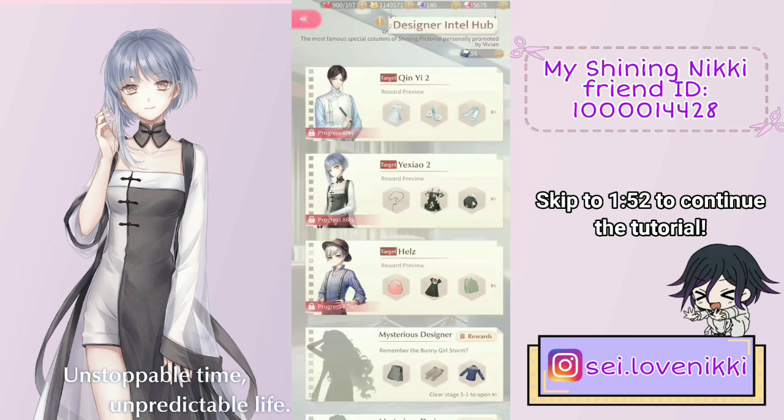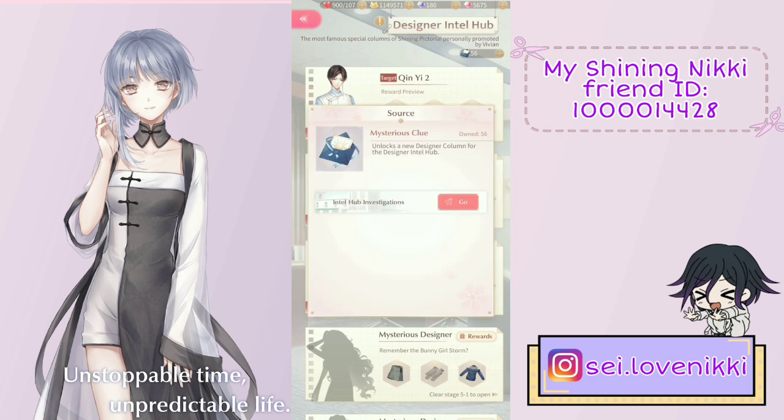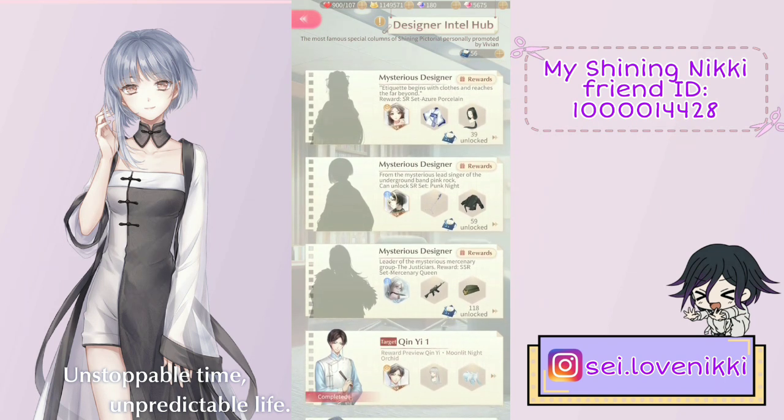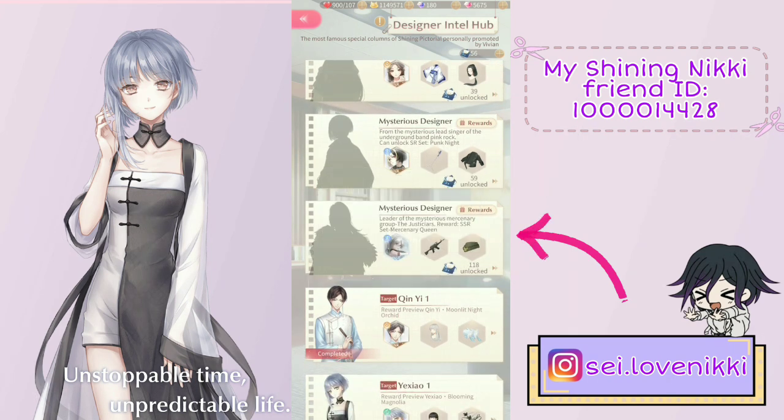So the very first tip I'm going to give you is: always use all of your 10 investigations per day. By doing this, you will earn these blue little envelopes — they are called mysterious clues — and you are going to need them to unlock other designers. One of those designers I really want to focus on today is Zoe. I'm still working on her — Zoe the Mercenary Queen.